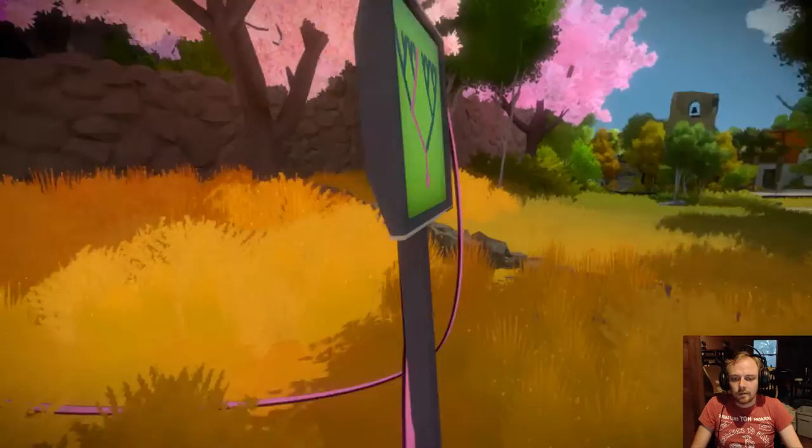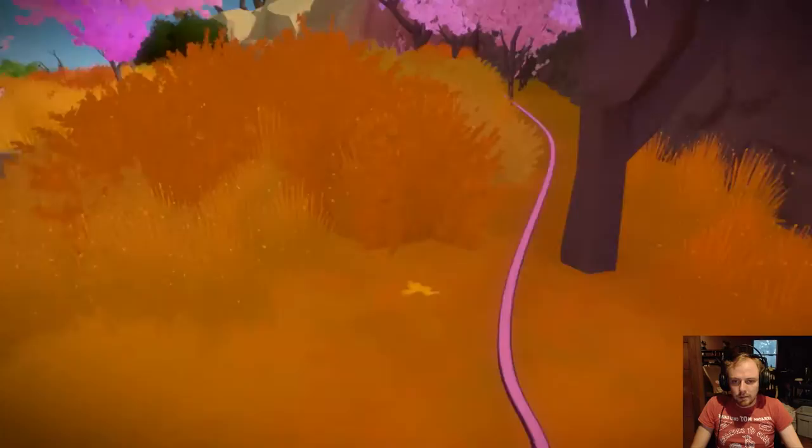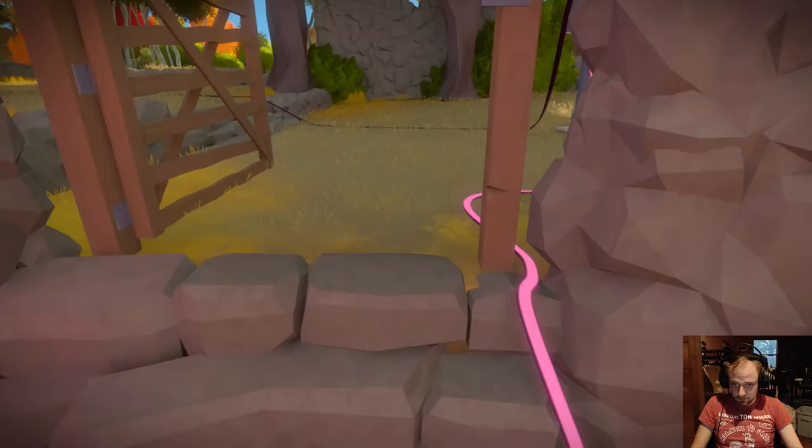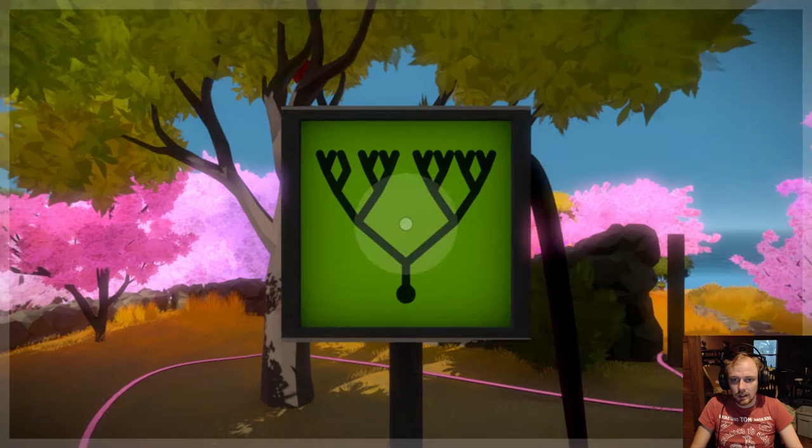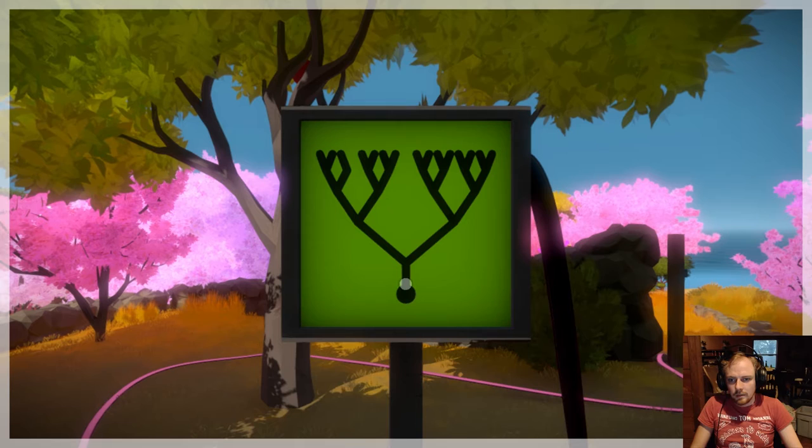There's another wire here that runs over. We can follow it around this tree, up over this wall, and just kind of follow the wire. Then it goes up and around into this little courtyard area. We approach the next panel, which we see from the back side. And again, this is similar to the last one in that we can see the tree, but it doesn't necessarily appear to line up.